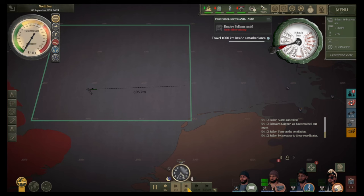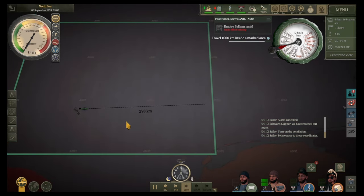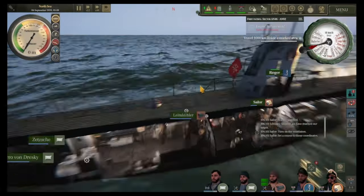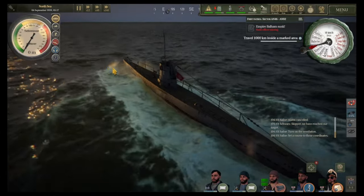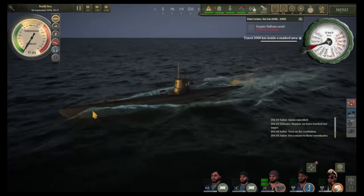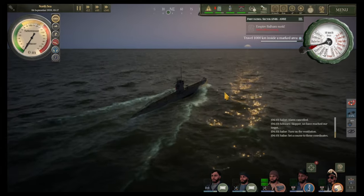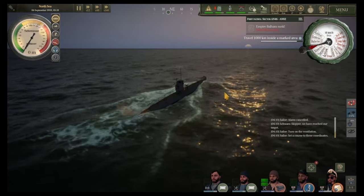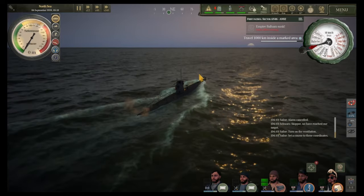We're now leaving the area, speeding up a little bit and heading off. That's going to be the end of this episode. I hope you guys enjoyed this — we're on our U-4 and we've got our first kill on our mission, which was quite straightforward. The merchant ship tried to get away from us but we were a bit quicker. As the sun rises, we'll end the episode. Thank you guys — make sure you leave a like, subscribe, and comment below. Maybe consider joining my Patreon as well. Thank you so much for watching and I'll see you in the next one.